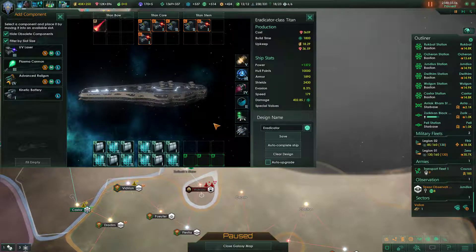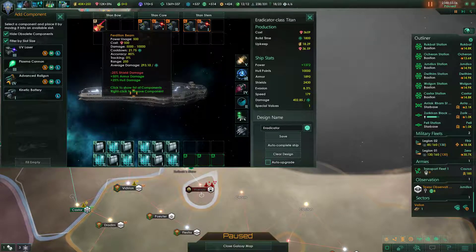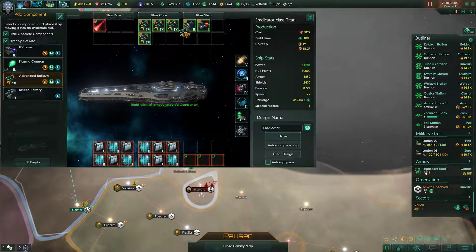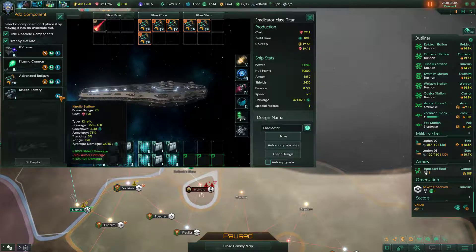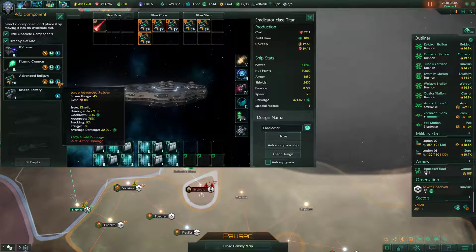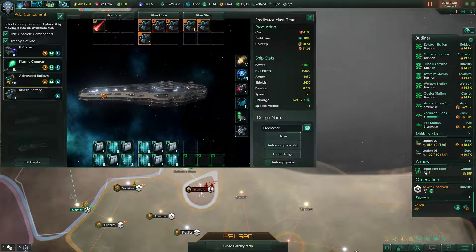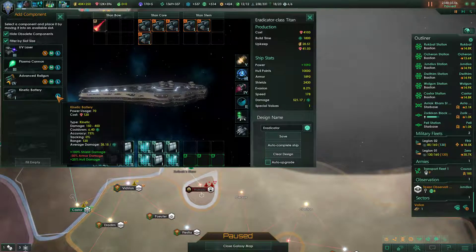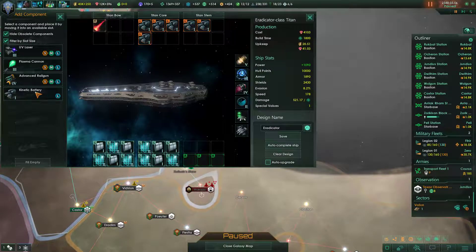Gravitic sensors, impulse thrusters — that's all good. We'll need to upgrade some of these things. It will stay at artillery range, range of 250 on that. Advanced railguns will be good — we'll outfit all with advanced railguns for just right now. Plasma cannons have a range of 80. Kinetic batteries are probably just better for us here, so we'll go ahead and stick those on and then put on maybe two plasma cannons. They're just barely in range where this guy will be hanging out, but they are more effective against armor — so we let our kinetic batteries burst through the shields.